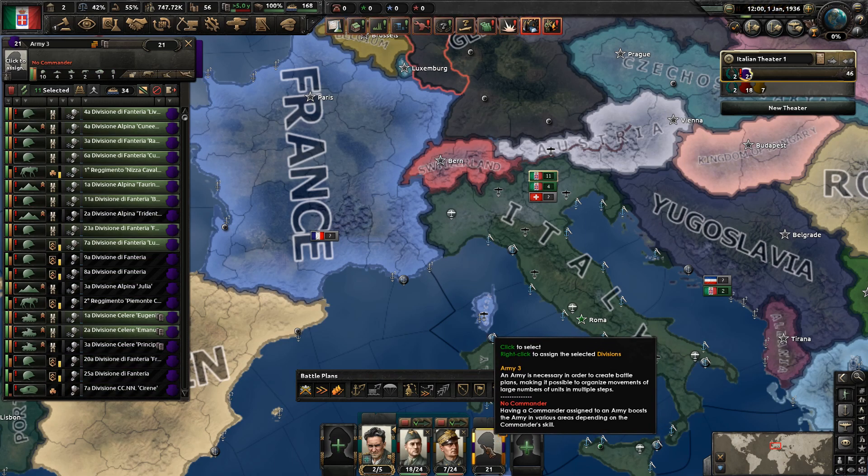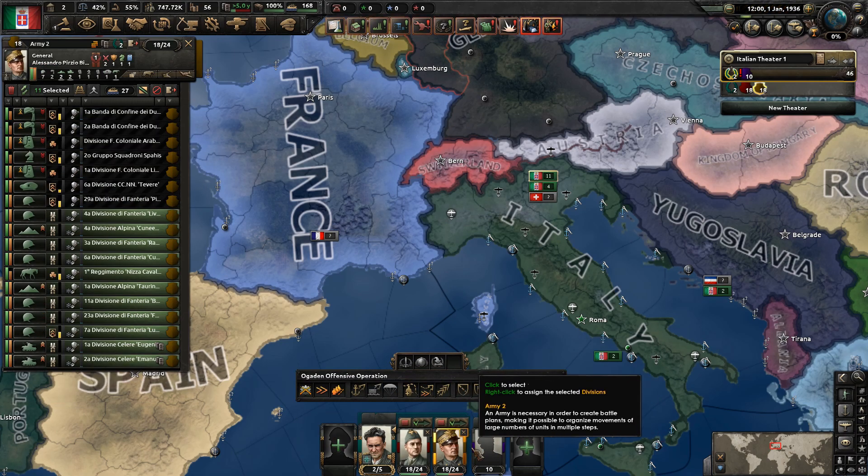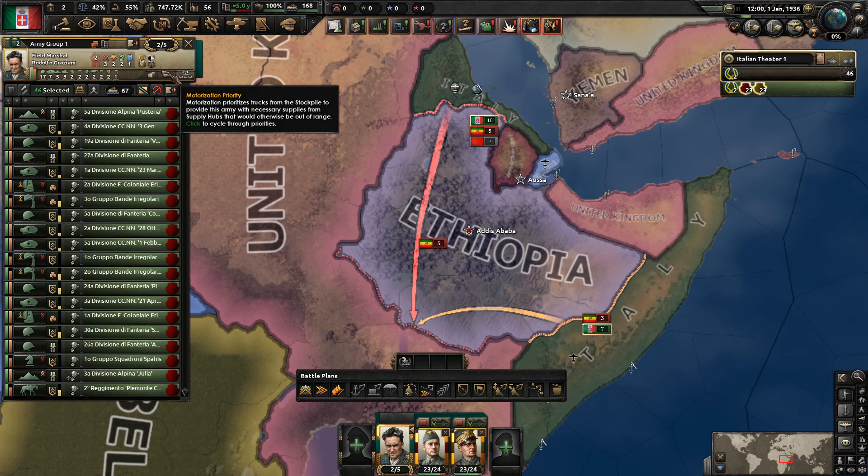You can press S to split the army and put it into the rest of your armies. Now that you have your whole army in Ethiopia, you can set them all on aggressive and give them better motorization priority.